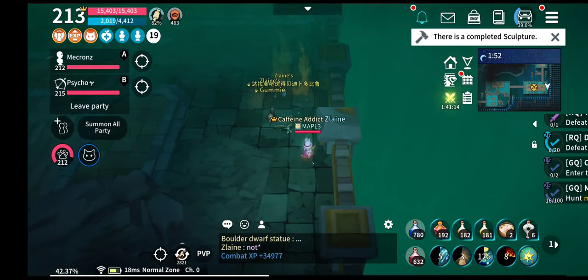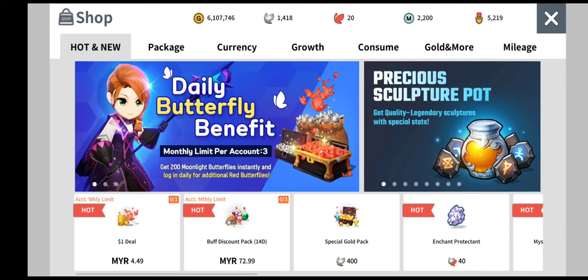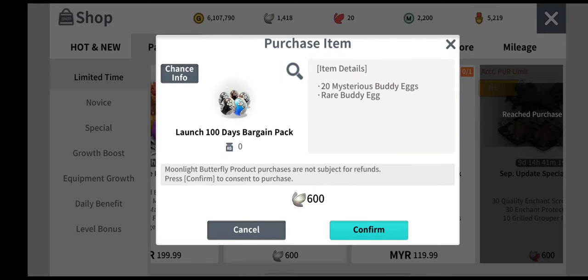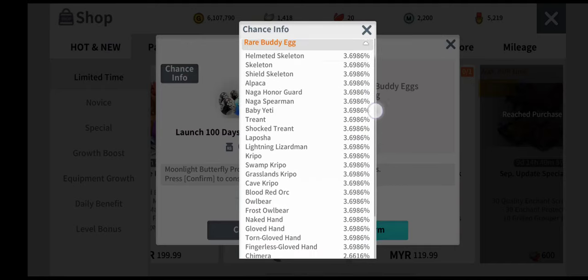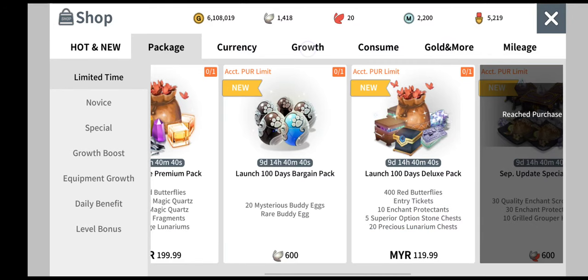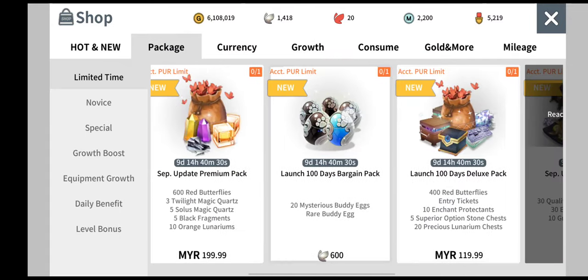Hello all and welcome to Zelaine channel. In this video I'm going to show you the gacha itself. If I go into the shop, there's one package here — they launched a 100 day bargain: 600 moonlight butterfly to get 20 mysterious body eggs and one rare body egg. The rare body egg gives you the blue one. If you go into the growth page, 600 butterflies give you 11/8 here, so it's much more like half price.